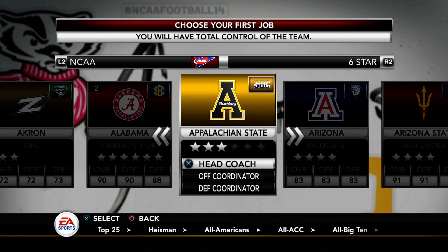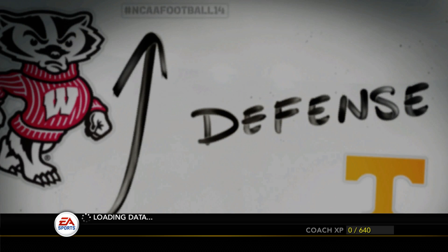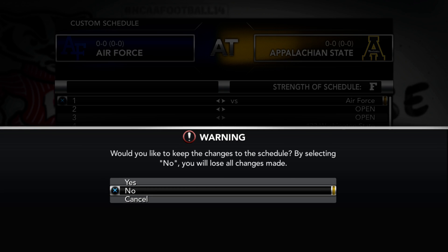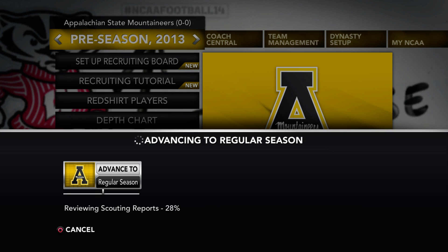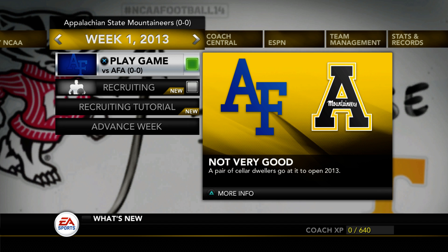One thing you'll notice on the RPCS3 version of the game and on emulators in general is that the simming is much faster. I'm going to make the first game a home game so you can see the updated field. The simming is significantly faster because the hard drives in original PS3s and Xbox 360s are very slow compared to modern storage. On both consoles you can fairly easily replace the hard drive — you just need a screwdriver and a hard drive or SSD.